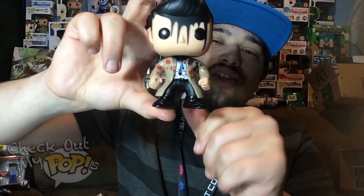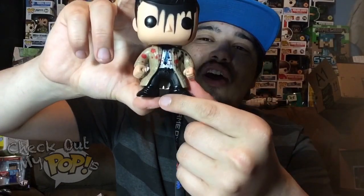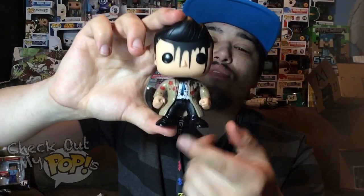For the details, there aren't too many — just the shoes, his long coat, his tie, his belt, and basically just what Castiel wears in the show. So that is basically it for the Leviathan version of Castiel.